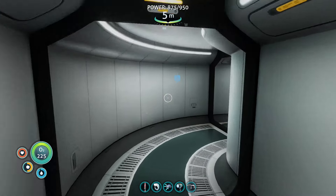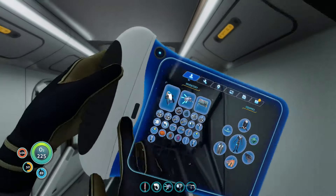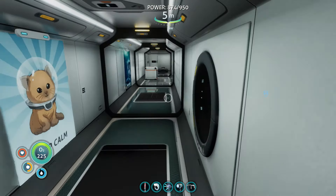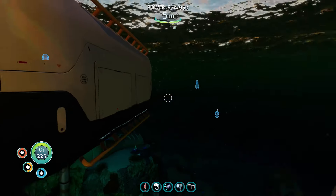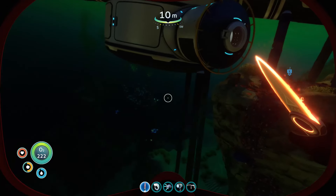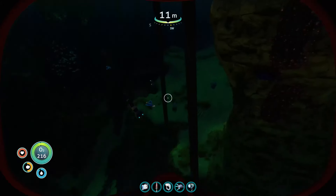We've got full health now. Limestone chunk — that's what we wanted, lovely jubbly. Now we're cooking on gas. Do we have titanium? We have one titanium. We need to build another room module.